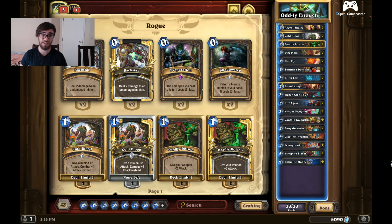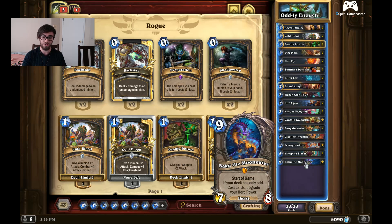This is Thijs's list of Odd Rogue that he's actually taking to an upcoming tournament. The strategy with this deck is you really want to just play on curve. Baku changes your hero power — you upgrade from a 1/2 dagger to a 2/2 dagger. So you're sometimes going to use that on turn two, unless you have the coin.